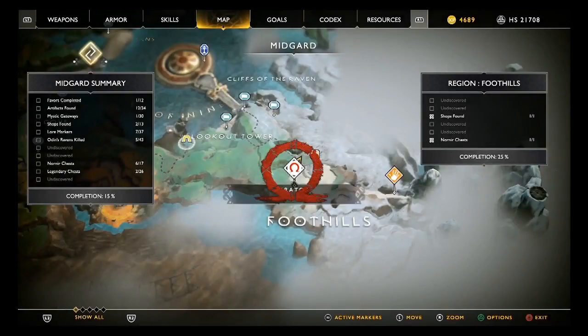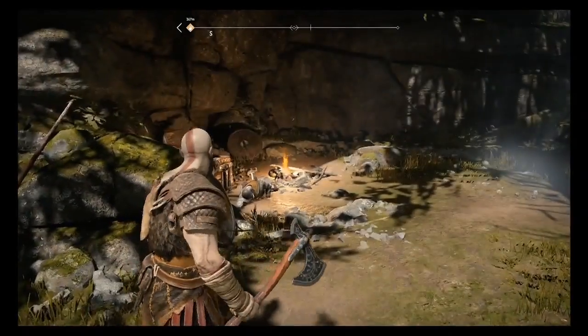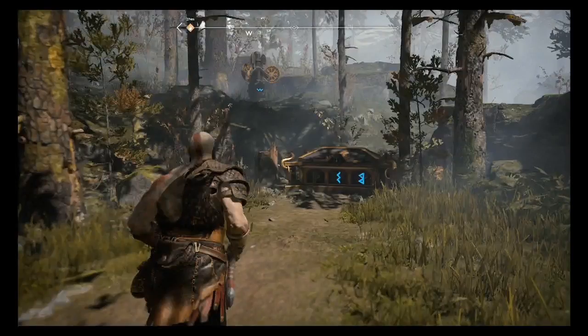Let's now head to this area in the Foothills. To open up this chest we'll have to smack around three separate turnstiles so the symbols match with the symbols on the chest.